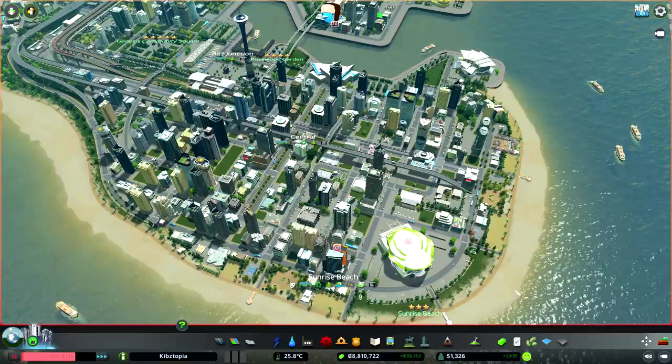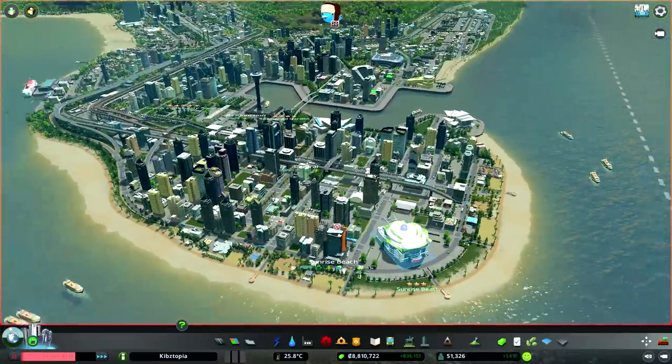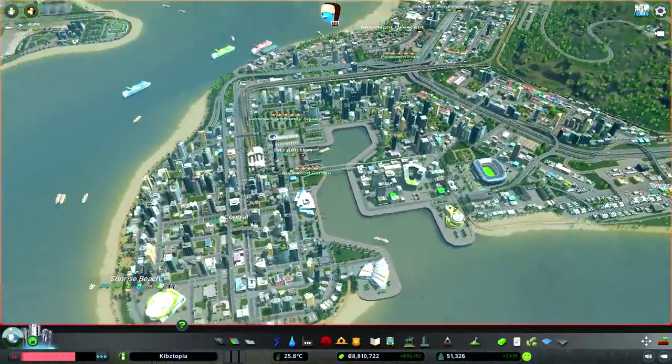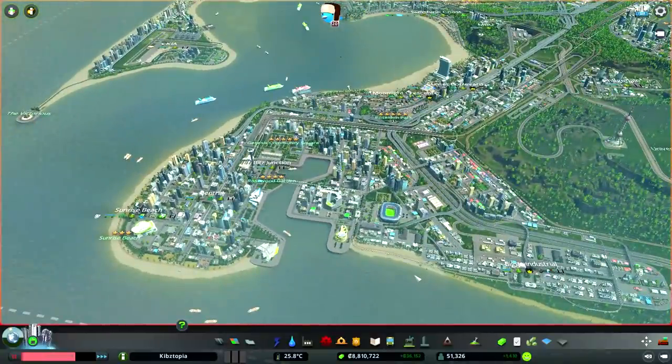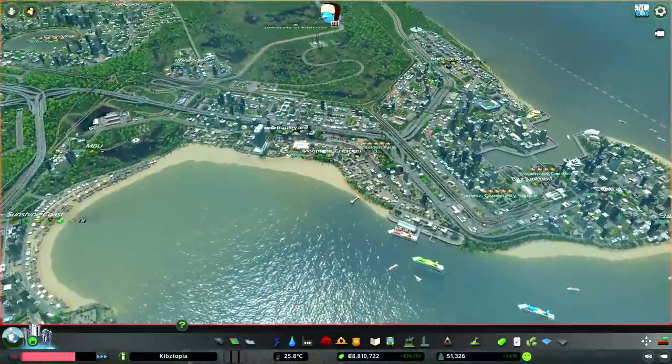Surprisingly, that worked almost immediately. Hardly went negative, went into the positive real quick. Population is bouncing right back. I haven't had a death wave like that in a long, long time - usually they can kill off an entire city, which is what happened to me in earlier playthroughs. But no, we're good because we're so established.